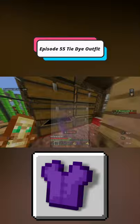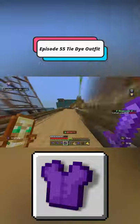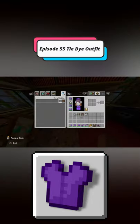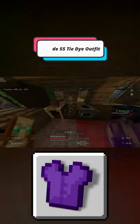To get this achievement it's actually rather simple. All you need is 24 pieces of leather or some old leather armor laying around, one cauldron filled with water, and one piece of dye no matter what color. Once you have all of those, simply dye the water in the cauldron using the dye, then dye all four pieces of leather armor in the cauldron and you should get the achievement pop up.